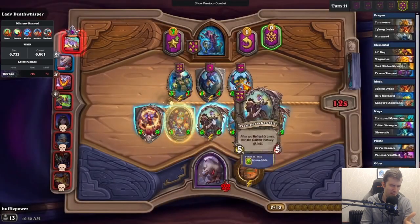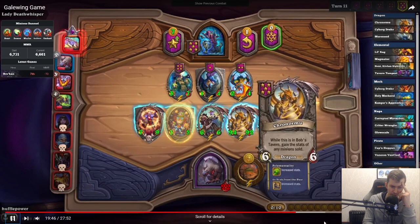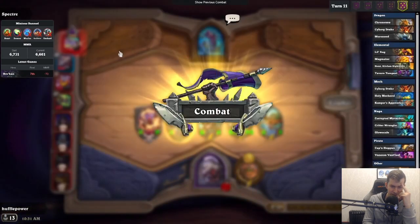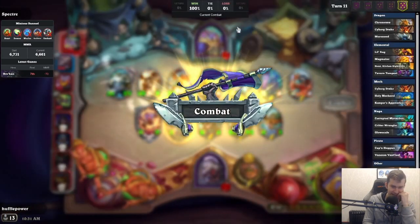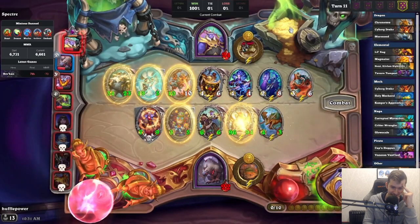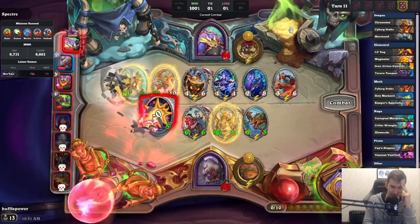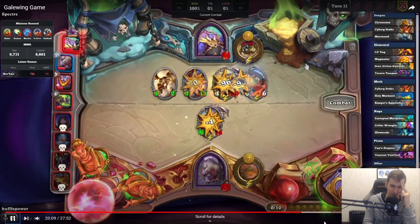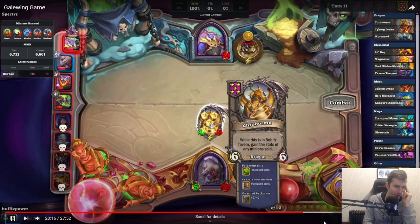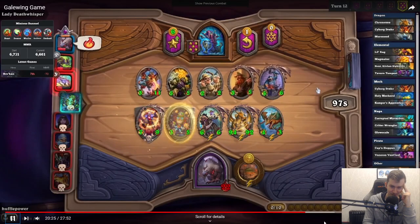Chronormu in the back — I like that. I think the module can move a bit more back. I don't think I want to attack with the taunts. Into the fight — we've sold our whole board for one unit. Let's see how it does. 100% win rate. Excellent. Now that Leroy is beautiful here. Not much to watch — sell whole board for one unit, 100% win rate. That's how Chronormu rolls.